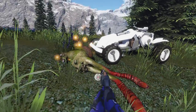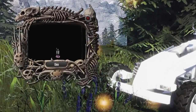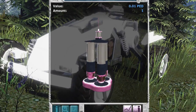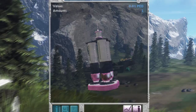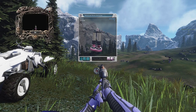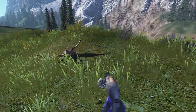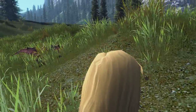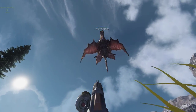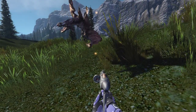Here is a dead Mourner for you. I'm gonna loot it now and see what kind of reward I get. It's an advanced stone extractor — these sell for not much, maybe 107 to 110 percent. Every item is worth, say, one PED, which is 0.1 dollars. PED stands for Project Entropia Dollars — and not something perverse.